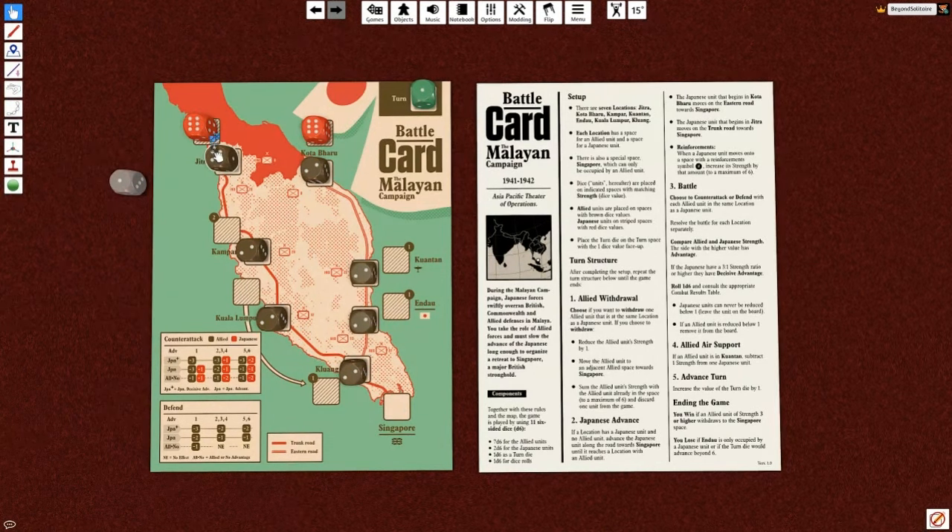We've got to get somebody down to Singapore with a value of three on their die. As you can see, that's not very promising - our highest is a four and we have a whole bunch of twos. Setup is actually super nice because it tells you exactly what to do. You put a six on that spot for the Japanese die. Basically everything you actually need is printed on the card.